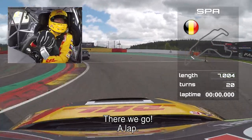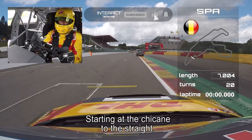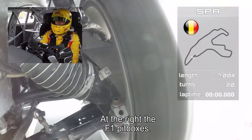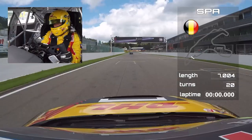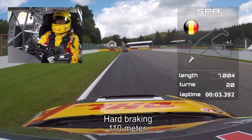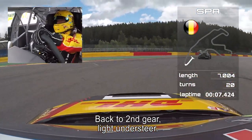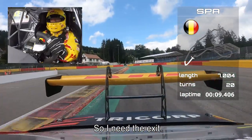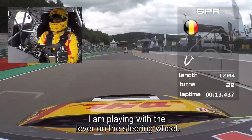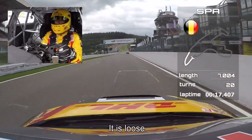Starting the lap at the chicane on the straight, with the Formula One pit boxes up ahead. Heartbreaking 110 meters, back to second gear — light oversteer on the steering. I need a better exit. I'm playing with my lever on the steering wheel for the downchange; it's loose at this time.